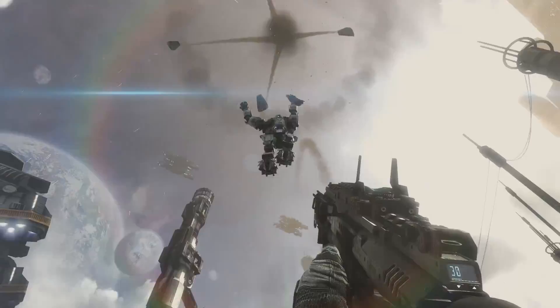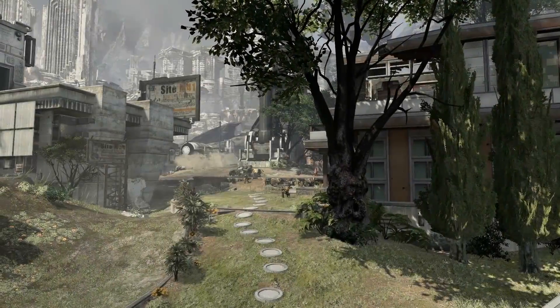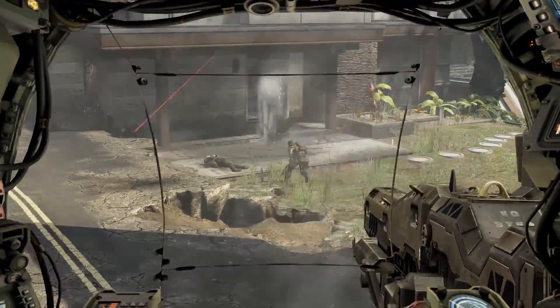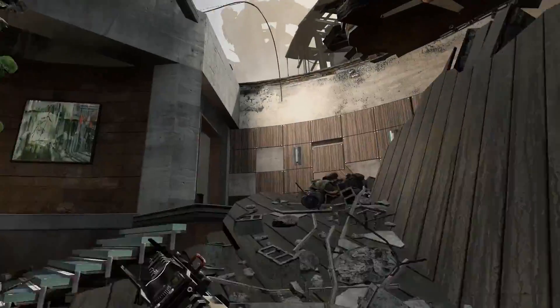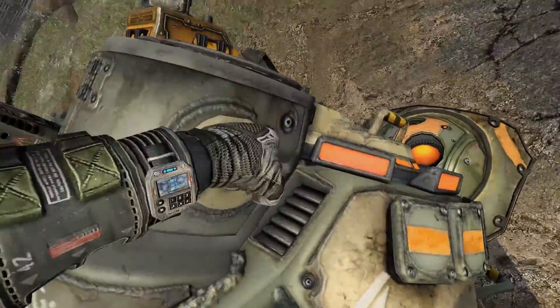Once you acquire your titan, there are three main choke points through the center of the map. With good communication and teamwork, you should be able to hold these effectively. But be aware of enemy attacks from buildings and elevated vantage points on your tail.